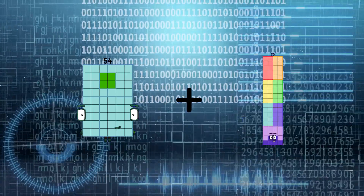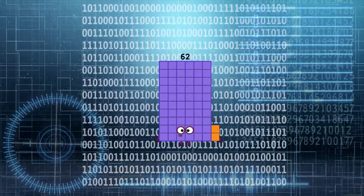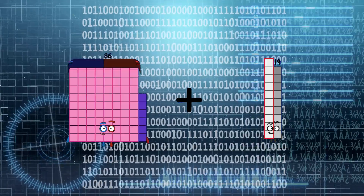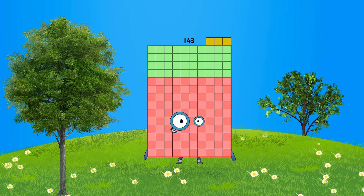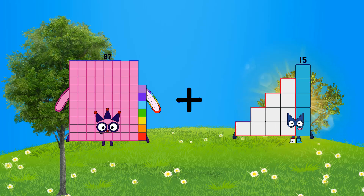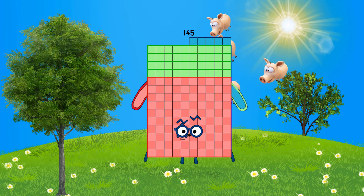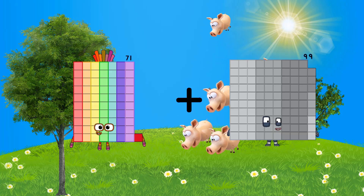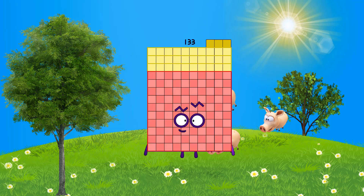54 plus 8 equals 62. 86 plus 86 equals 143 — wait, one hundred forty-three. 87 plus 58 equals 145. 87 plus 62 equals 133.